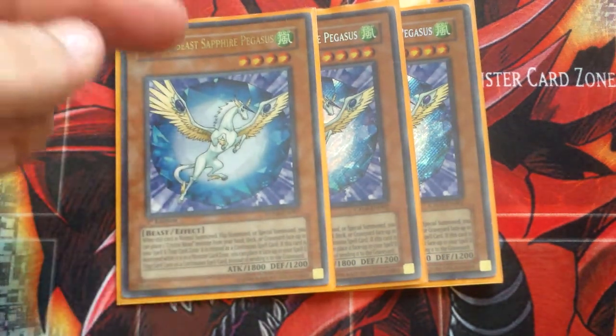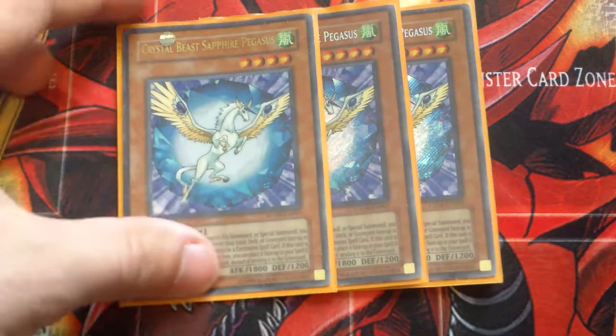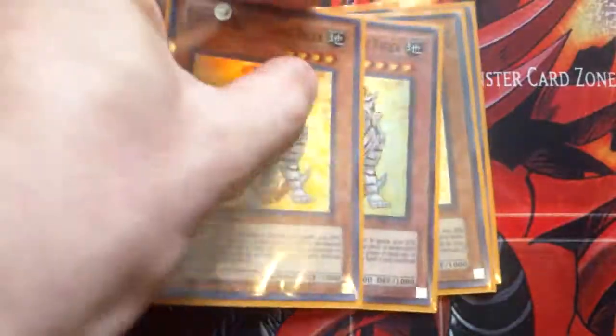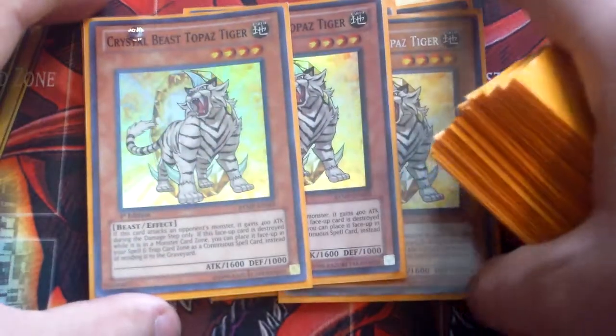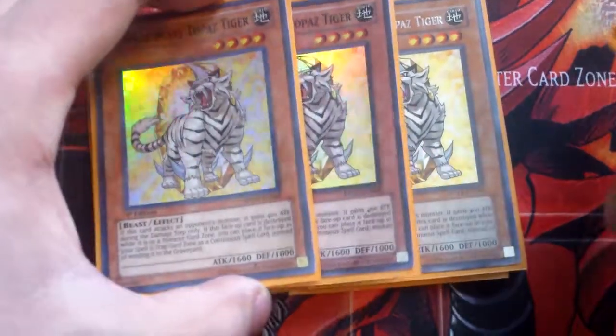With Sapphire Pegasus, once he's in the Nova Zone, Flip Zone, or Splash Zone, you can add a Crystal Beast to your spell and trap card zone down here. And then Topaz Tiger — he's your beatstick for the deck during the battle phase.